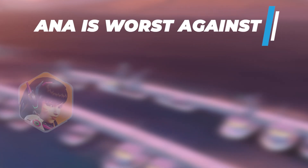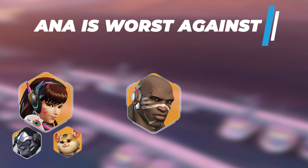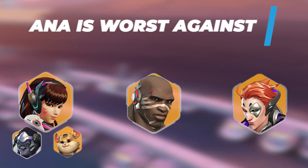Top 3 heroes that Ana struggles against. From tank: D.Va — her defense matrix can deny everything from Ana apart from the nano boost. Winston and Hammond are also tough matchups because they will be diving you; as long as you save both abilities for when they dive, you should be fine. From DPS: Doomfist — you need to save both abilities for him and learn where he can come from to survive; his shields also make him very hard to kill one on one. From support: Ana doesn't particularly struggle against anyone, but a well-thrown damage orb from Moira will force her to reposition or use her nade to heal up.